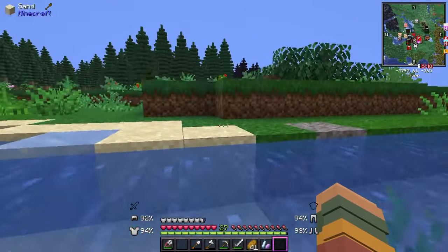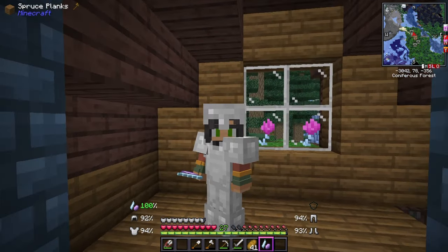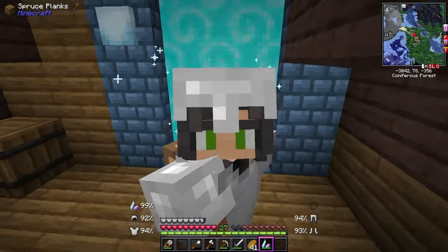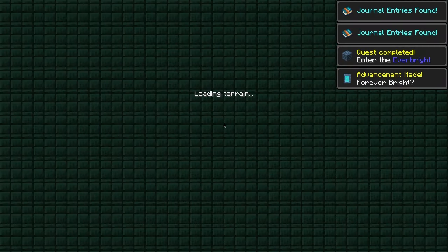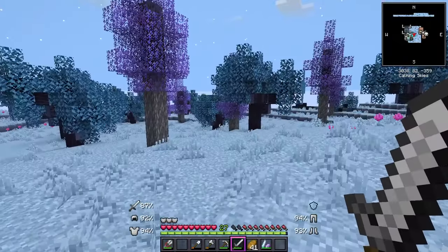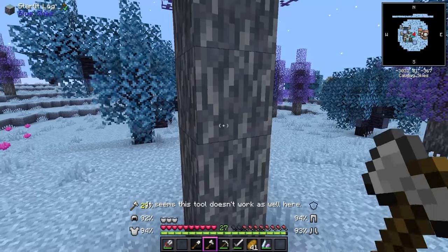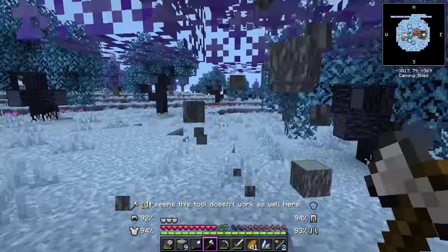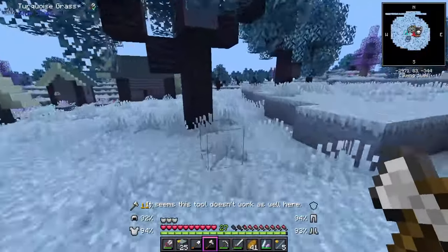Let's head back to that lunar portal house. We have got nothing to fear — we will be fine, we can do this. This is what the series is all about — venturing into the unknown. Let's see what fate awaits us. This is really cool. Let's get some saplings. This tool doesn't work as well here — I'm assuming that we're going to have to craft some new tools. We've got ourselves a little village, it seems.